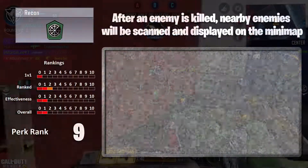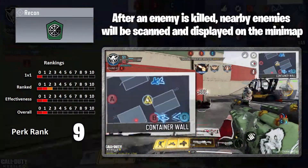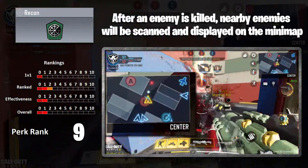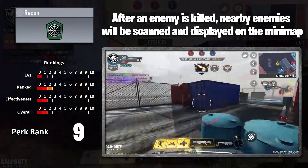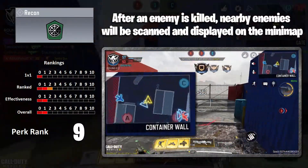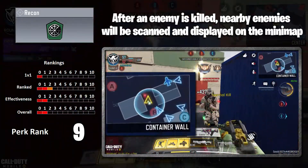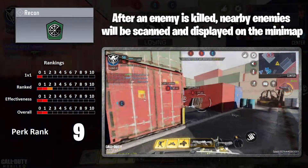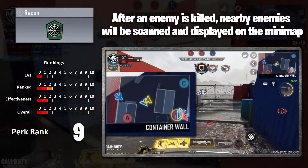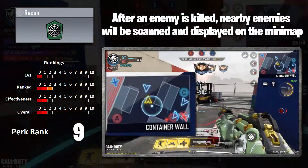First up and top spot on the useless meter is Recon. After an enemy is killed, nearby enemies will be scanned and displayed on the minimap. That sounded really, really good on paper. In practice, about as useful as a chocolate fire card. It seems to be about five meters around the enemy that you just killed, not around you. If that enemy wasn't on the minimap — so you're killing at range — it doesn't even trigger. You can't notice it. With the gunfire noises and UAVs, this just seems really, really underwhelming.